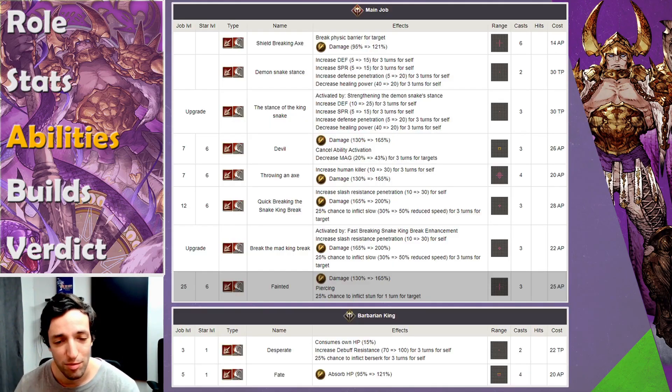Looking at his main job — his first move is Line Barrier Break, which is already super cool. His first buff increases his defense by 25 and spirit by 15. That's the whole reason he's a bruiser — he increases both his resistances to damage and also increases his defense penetration for three turns, giving him an offensive buff too. But that does decrease his healing power by 20, meaning not only will he heal others for less, he'll also be healed less if targeted by a heal, and it affects how much HP he gains back from his HP drain abilities. So while it's a very good buff, you have to be careful about whether you want to set it on or off.